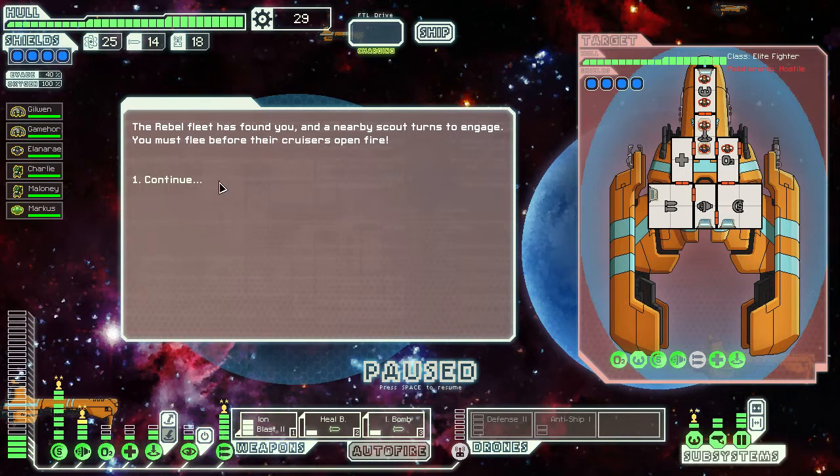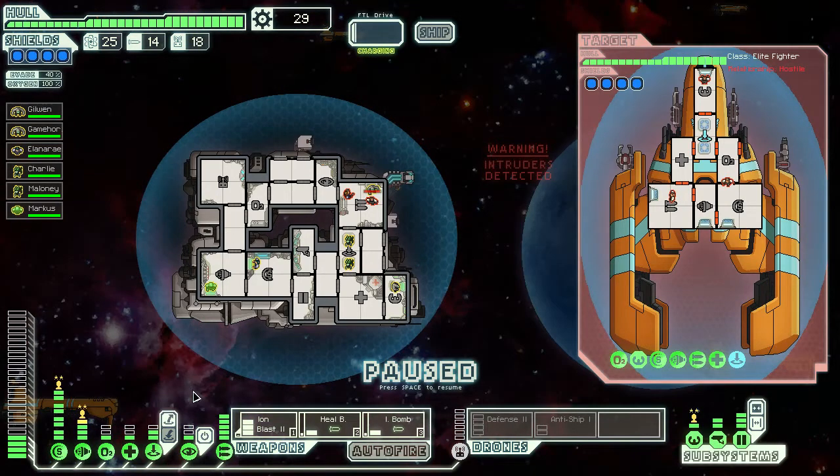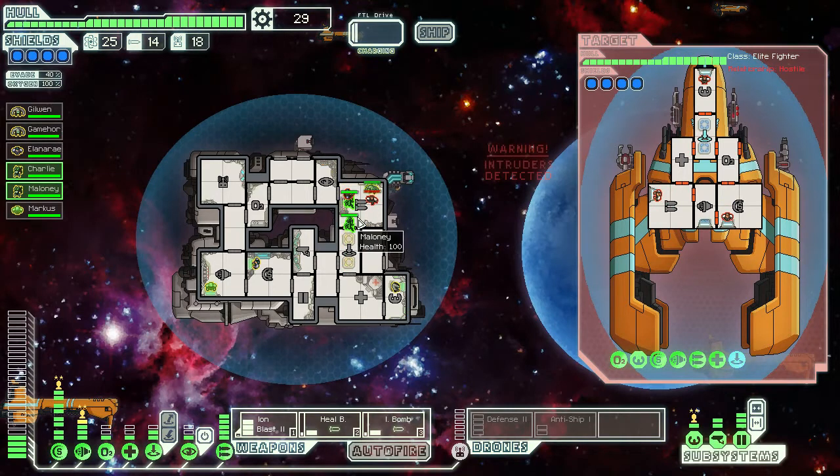The rebel fleet has found you and a nearby scout turns to engage. You must flee before their cruisers open fire. And they teleport in here. They want to mess with weapon systems and pretend game hoarder. But we actually have...